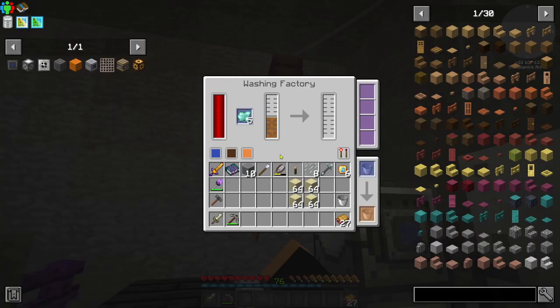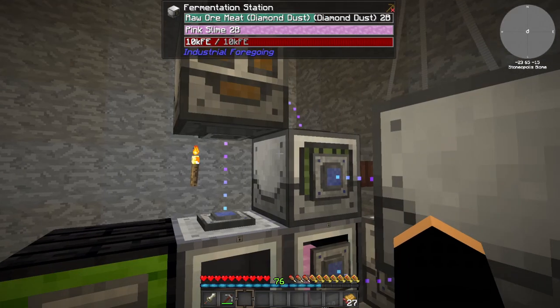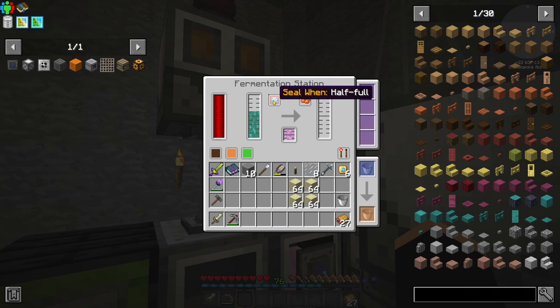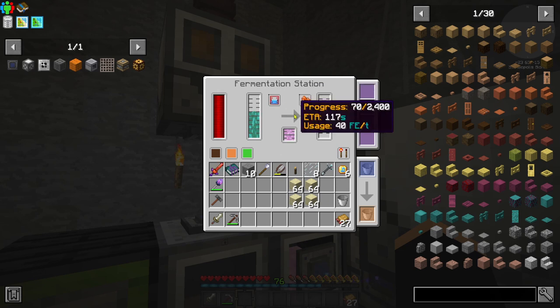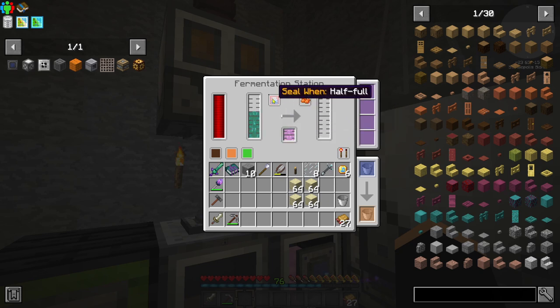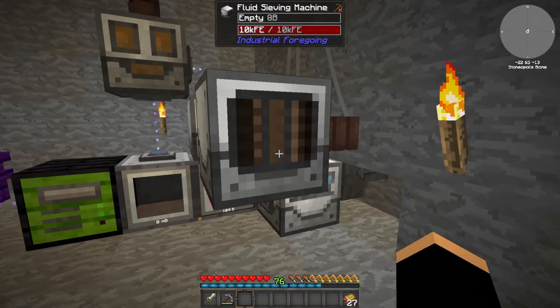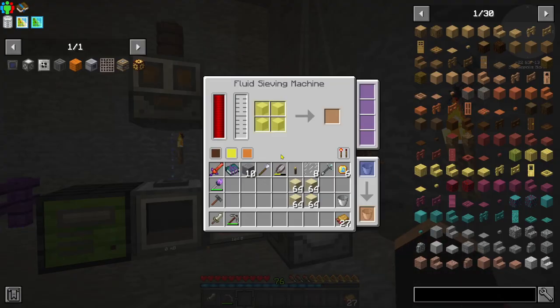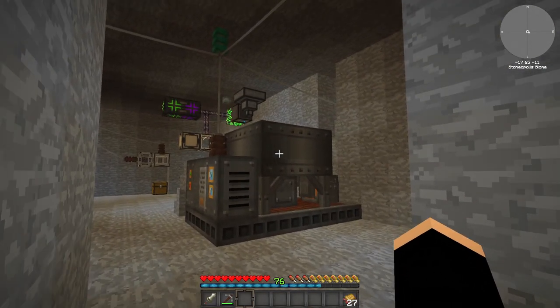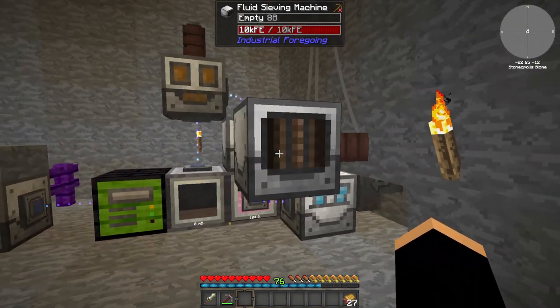Maybe it's this button. We'll wait until all this is processed. Right, so that's all processed. This is still not giving us any progress, so should we try half full? Ah, there we go. For a minute there, it was going to be a very short episode. The only other thing I've done is this fluid sieving machine requires sand, so I took some stacks of cobblestone and I crushed them into gravel and crushed them again into sand.